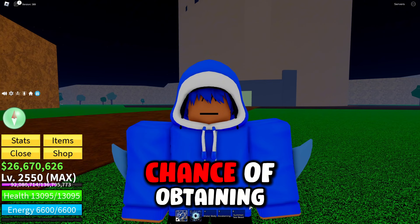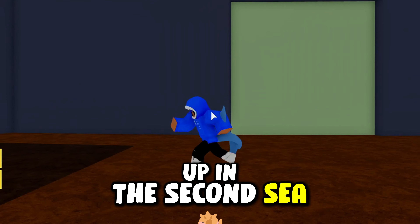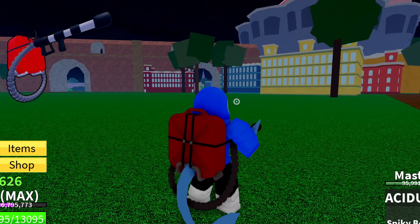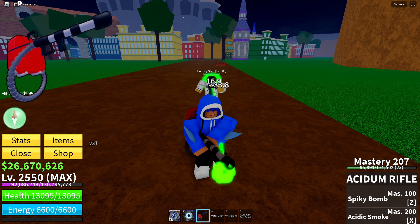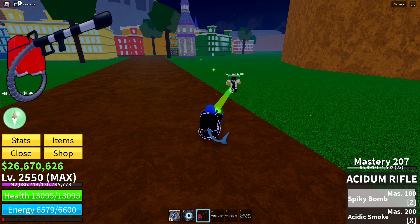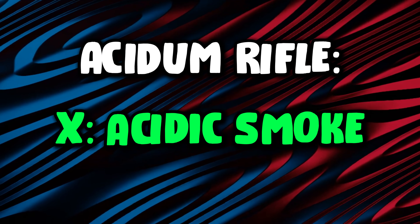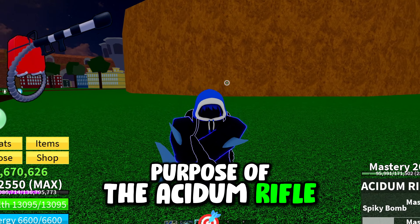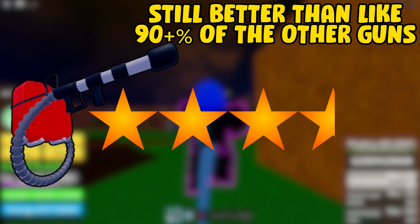The next gun has a very low chance of being obtained from the factory, which opens up every hour or two — you go in and destroy the core. If you're lucky, you can get the obsidian rifle. It looks way better than any gun we've seen so far, and it actually does acid damage with the M1s. The Z skill is Spiky Bomb, and the X ability is Acidic Smoke. It defeats the purpose of the obsidian rifle if it doesn't do acid damage for anything besides the M1s, but I'm giving it three and a half stars because it's one of the best guns in the game.